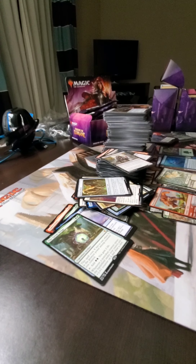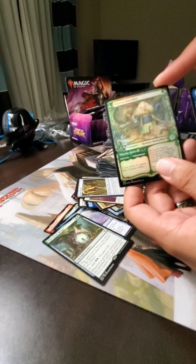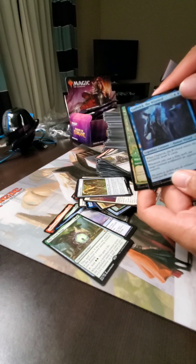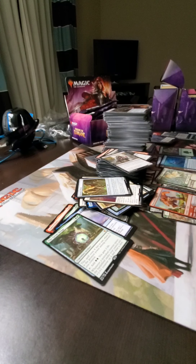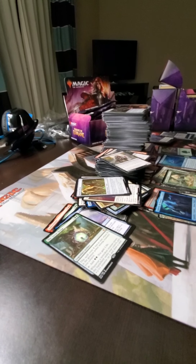Alright, so that was that box. And chat — yeah, I guess I can show a couple of other flashier stuff. I got the foil Flaxen Intruder and the foil Gadwick the Wizened. Those are going into my binder anyway. Yeah, that's that. Thanks for watching. Bye guys!